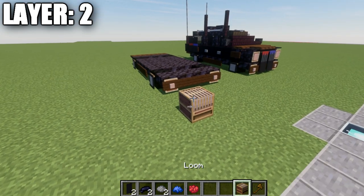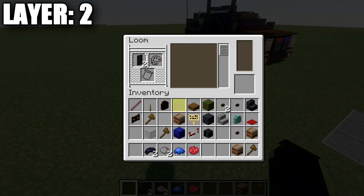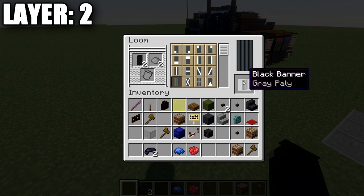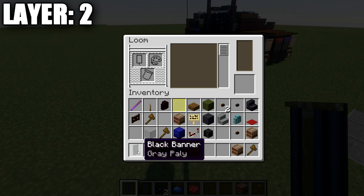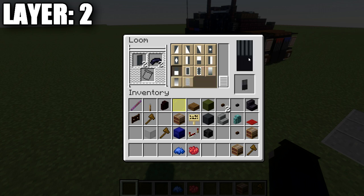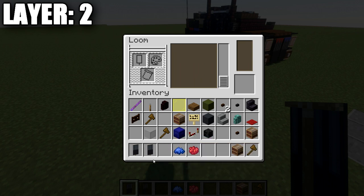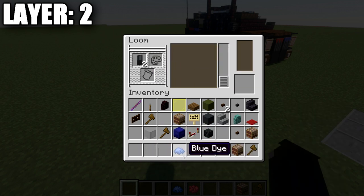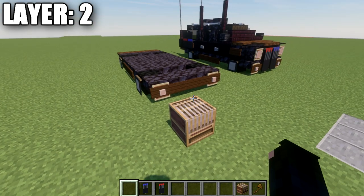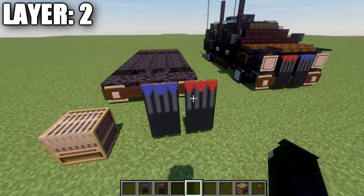Moving into layer two: we need to make two banners. In the loom, place two black banners with two gray dye pieces and add lines going through each banner. Then put each banner back in the loom and use black dye to divide the banner in half. After that, place each banner back in the loom — use blue dye on one to create a small logo design with three little teeth coming down, and red dye on the other. These represent the front grille lights. Set them aside for now.